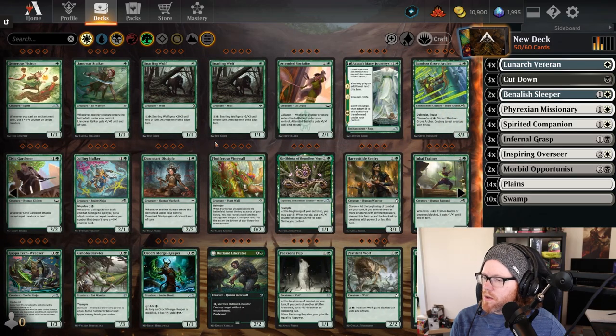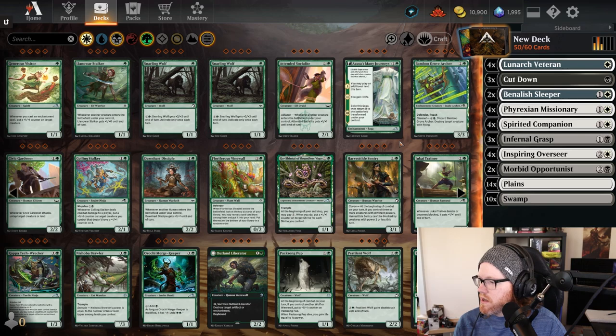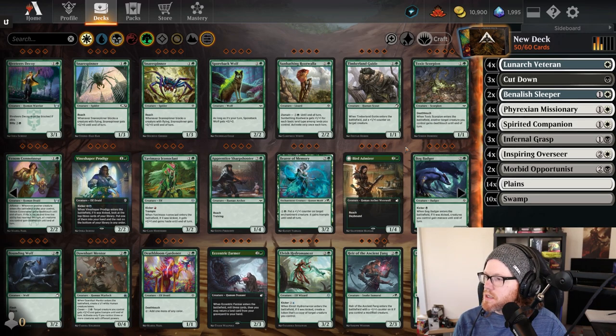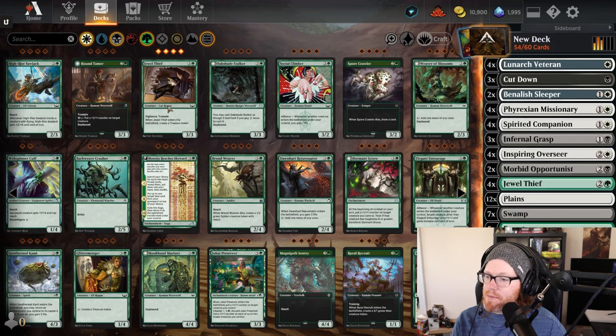Let's go into green and see what value cards we get. When splashing green, there aren't many cards that really fit this archetype. Green is more aggressive, but it does have some decent removal cards and solid top-end cards that give additional value as well as a decently large body. One of them is Jewel Thief — a three-mana 3/3 with Vigilance and Trample that creates a treasure token when it enters the battlefield. That's a very strong card for being only a common, so I think having four copies is pretty solid.